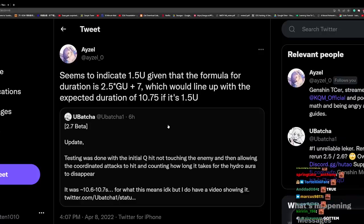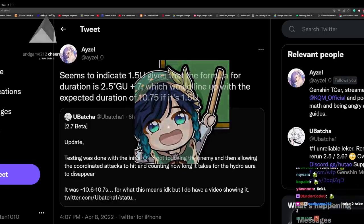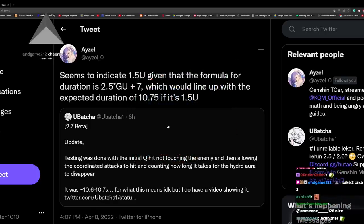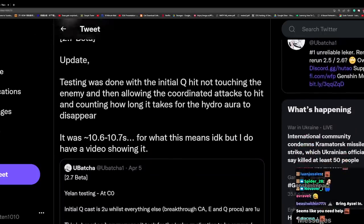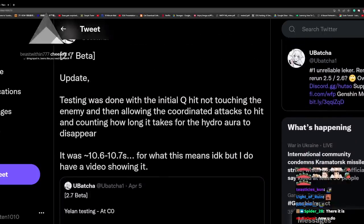There's a new leak on Twitter today suggesting Yelan's elemental burst has 1.5 new elemental gauge instead of the standard 1 or 2. Today I want to talk about why this is really significant. Usually I don't do leak videos on stream, but I feel like this is a pretty significant impact and I want to explain why it matters and what it really means.